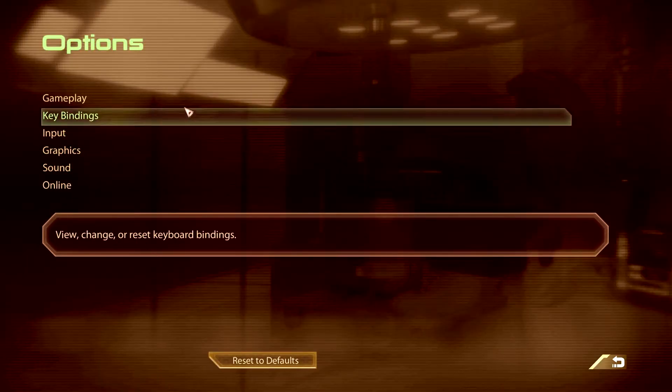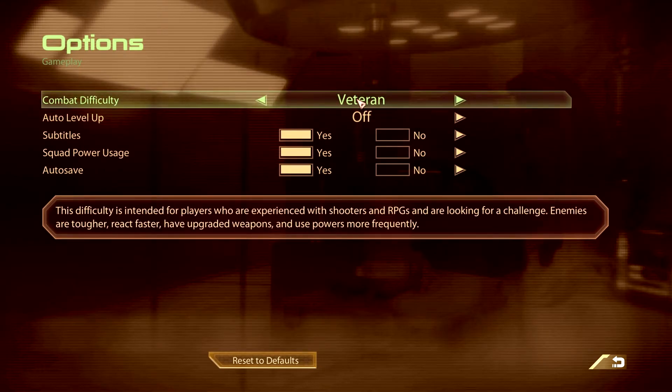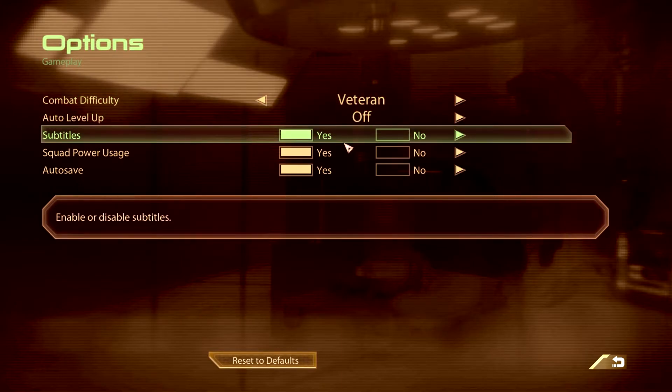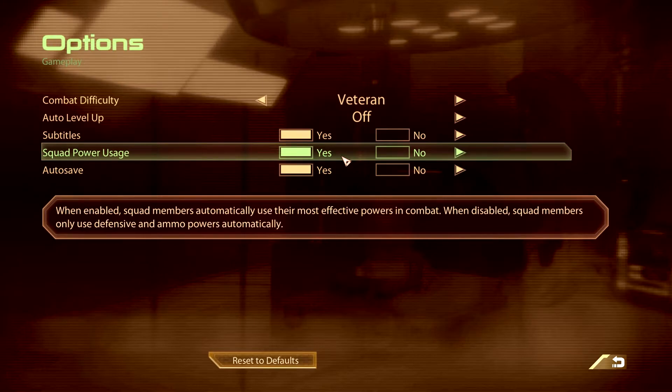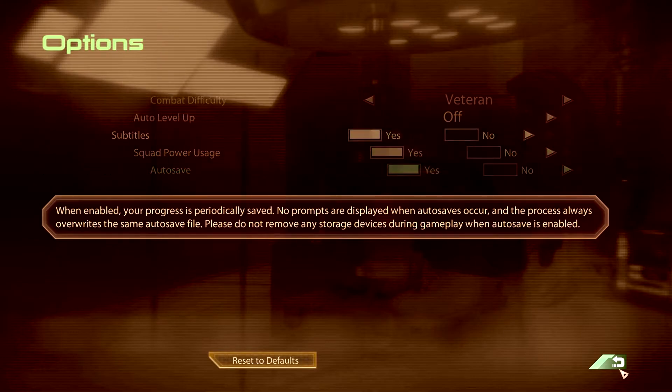In terms of the options here, which are hidden in the Extras menu, I'm going to be doing it on Veteran Combat Difficulty — I feel like that's a good setting for me. I'm going to keep auto level off. Subtitles, of course, mandatory. We're going to let the squad take care of themselves and automatically use their most effective powers. And then the autosave is always a good option, though I will hard save as we go forward as well.